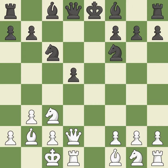Castling gets the king to a safer square, out of the center of the board, while also developing a rook. Castling queenside tends to be more active because the rook is closer to the center. This is the only good move — it protects the attacked pawn and is the only move that works.